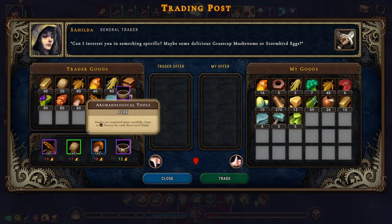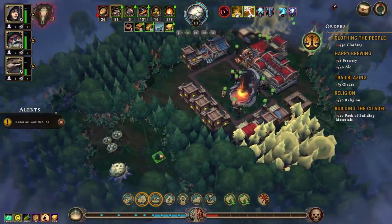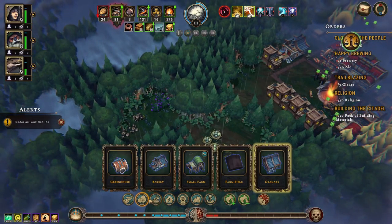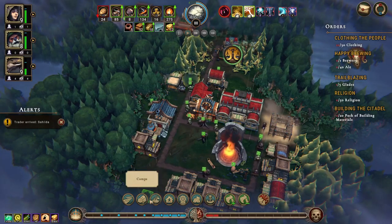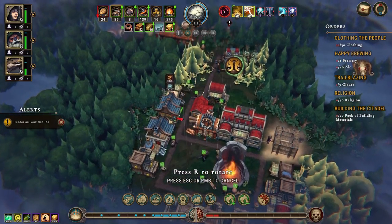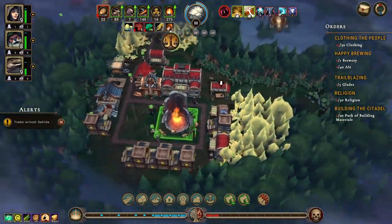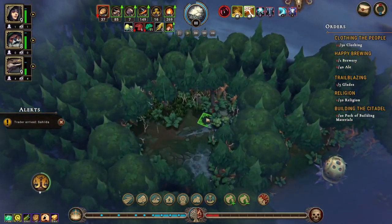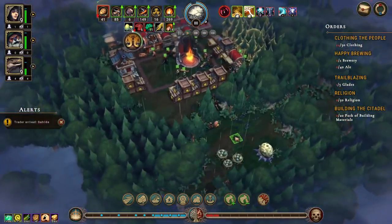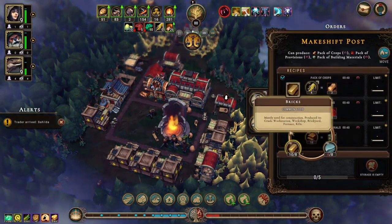I'll actually move you down here again, and we'll open up a bit here. Now the trader is here. It has a lot of cloth but we don't really need it — we're doing fine. Plus one to flour production. I just want to bring production, I don't feel like any of these are really great. I think we're fine as is.